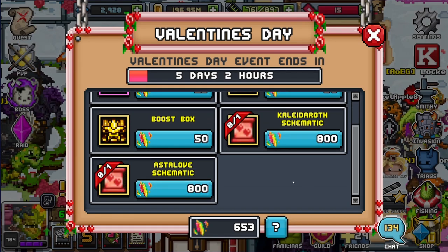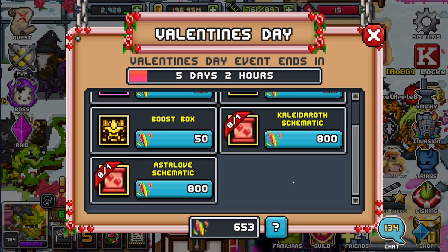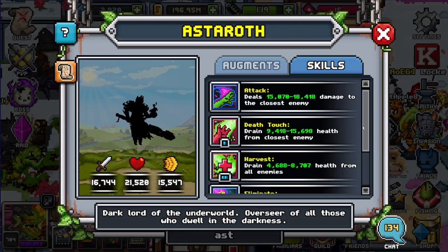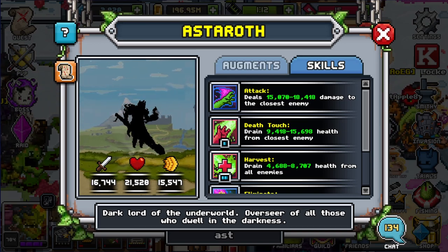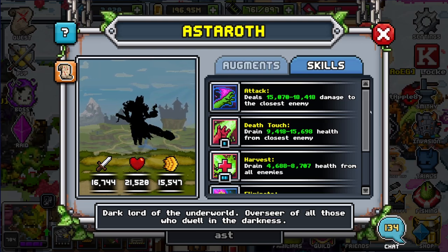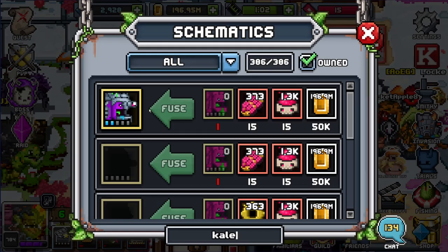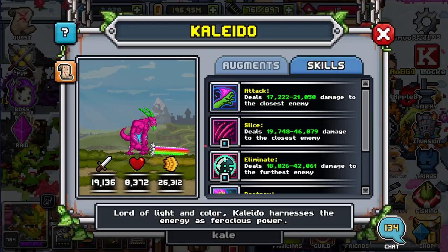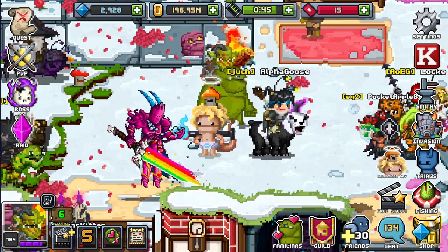For the schematics, I don't mind the price, the names, the rarity, or even the looks — I like all of it. But what's not nice is their kit. Astaroth literally doesn't have anything special going for him — nothing crazy. Would you want to go back to the first raid with no reason to farm other than this, just to make something this useless? No. The same thing goes for Kaleido. These skills aren't great at all. I would not want to farm for these, and I highly recommend nobody buy those schematics. Please don't waste your time or funds — they're just a waste.